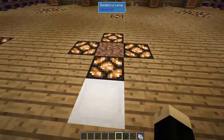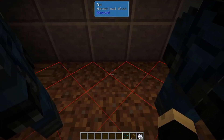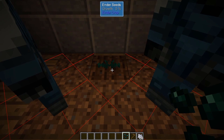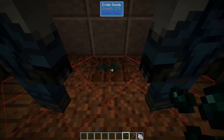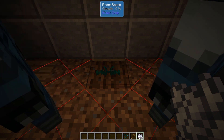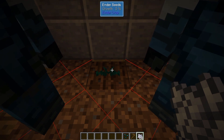Here I've built a small room. We're going to go ahead and till, and put down our ender seeds. Now there's no water around here because ender seeds do not require water to grow — you can just put them in the dirt itself. Bone meal will not cause it to grow; in fact, bone meal can actually cause it to go back a step in its growth cycle. And it is not boosted by any sprinklers, growth crystals, or anything of that nature. It has to go through its regular cycle.